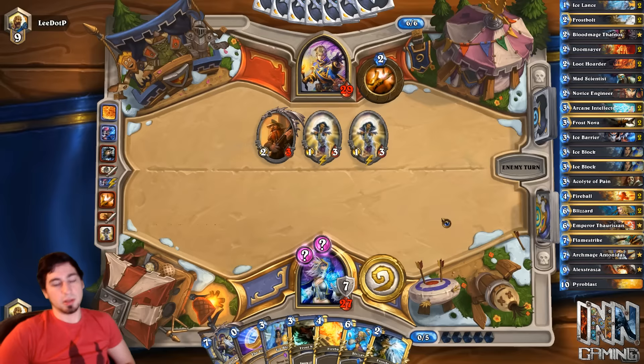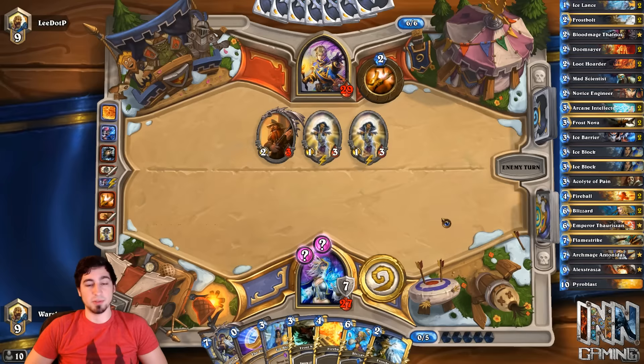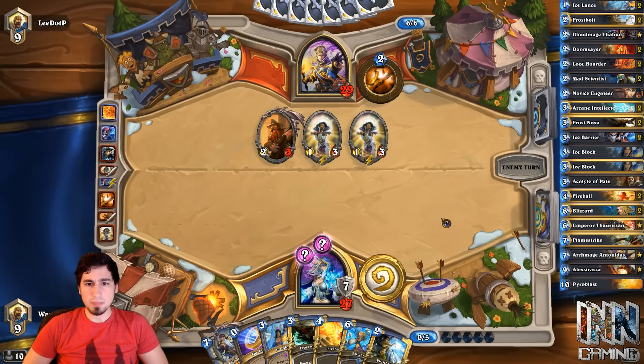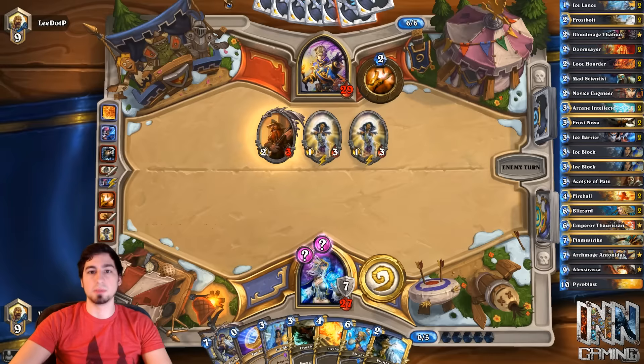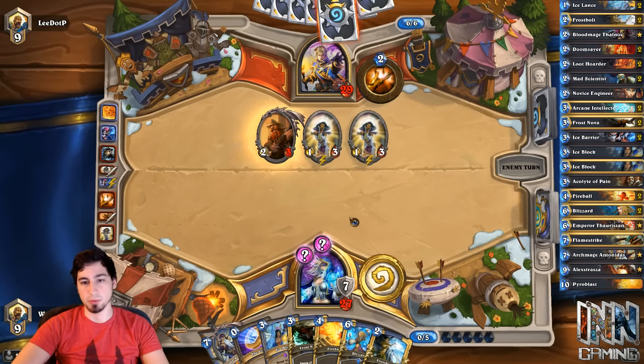So it wouldn't have mattered if we Frost Nova'd there. He's really adamant. I think we just Ice Barrier — no reason to do anything else. Coining into Blizzard just seems bad. That Battlecry alive doesn't really make a significant difference unless he plays a guy that gives them taunt. Him drawing was a big deal, but he had Shadow Word Pain in his hand for a while — it wasn't a card he topdecked from playing double Northshire.